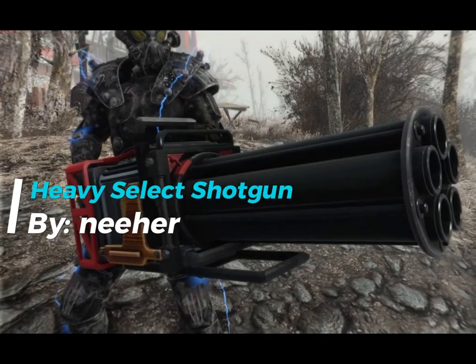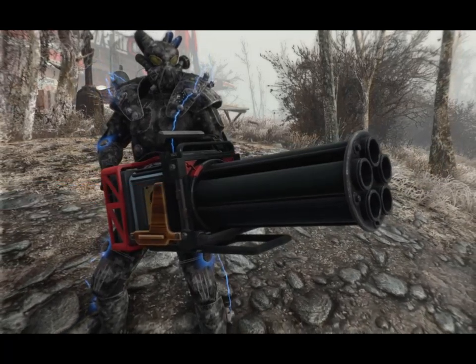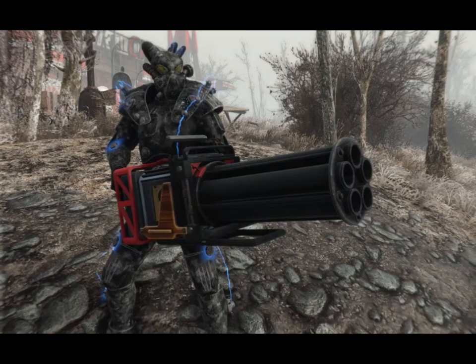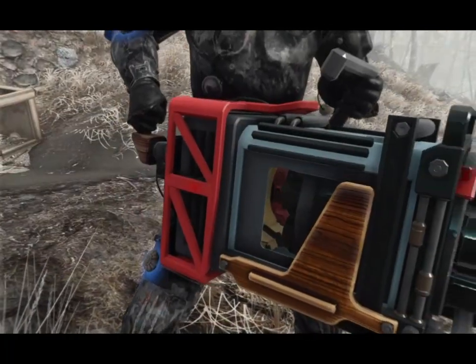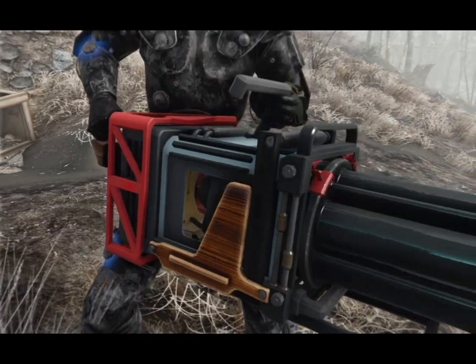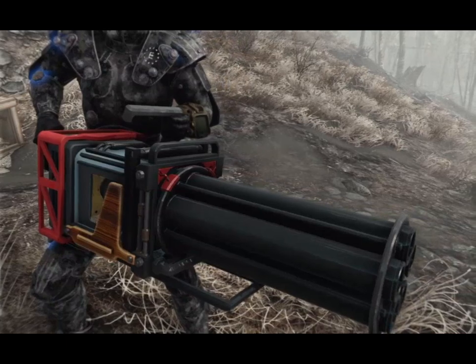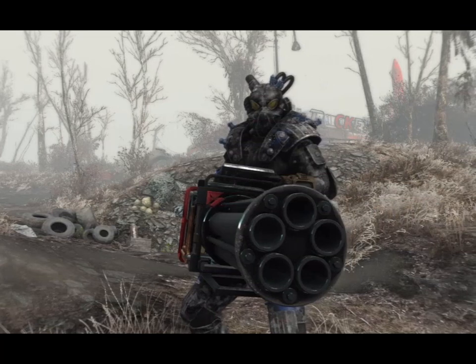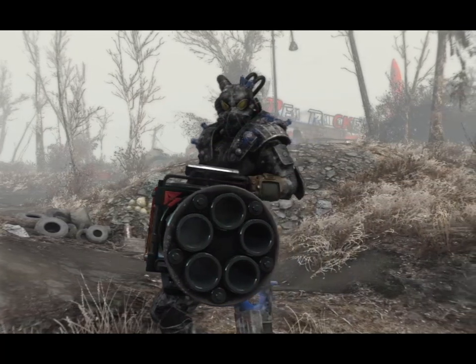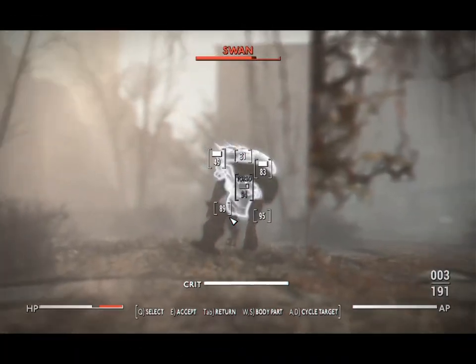For all you shotgun fans, feast your eyes on the Heavy Select shotgun. This beastly shotgun is a true community creation, built from ideas and votes by the modders, YouTube subscribers, and Facebook followers. They crafted an industrial pump-action shotgun with high damage and low shell capacity — just what you need when you want firepower without any pesky spin-up time.